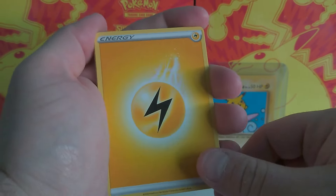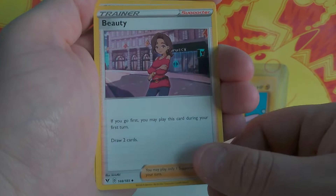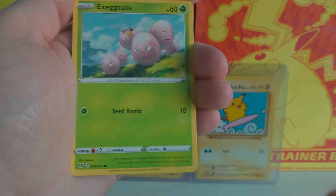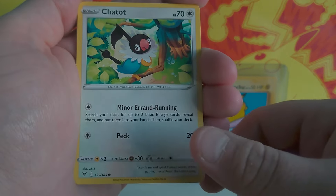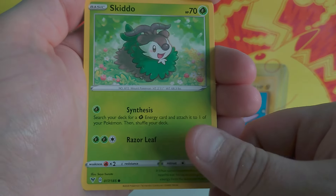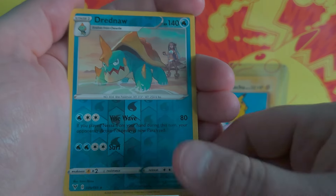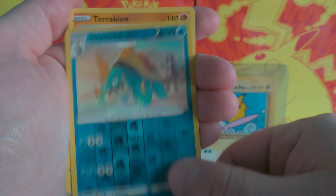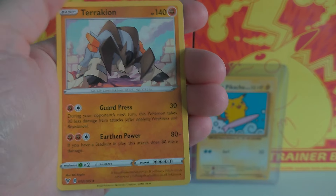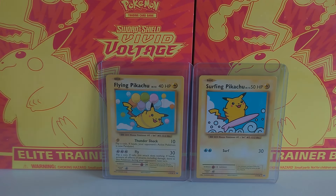We have Lightning Energy, Mightyena, Beauty, Stone Energy, Execute, Chatot, Clobbapus, Skiddo, Shuppet the Puppet, Dreadnaw and Terrakion. Okay, so that's the first one down.